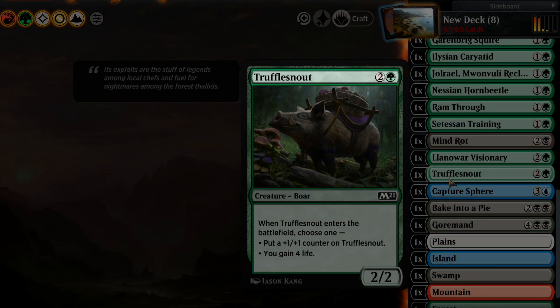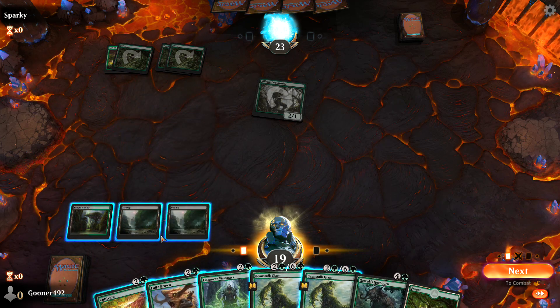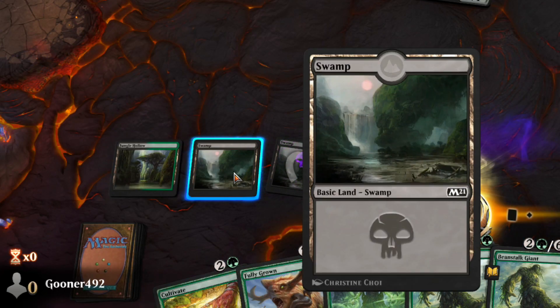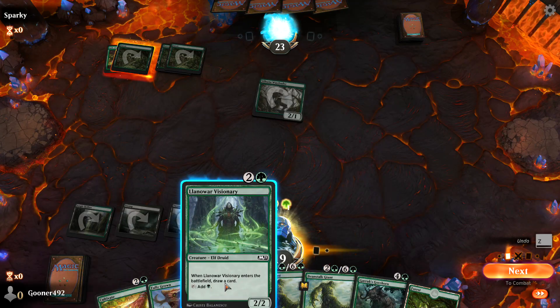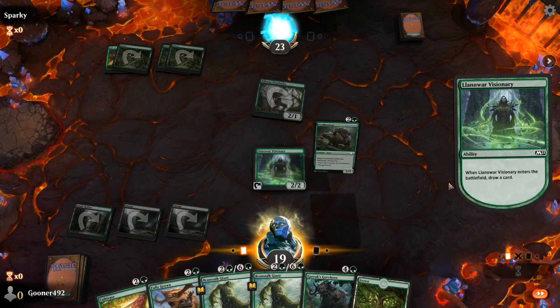The logical next question is: how do I get mana? There are cards called Land which can be played once per turn and tapped once per turn to generate mana. The act of tapping is common across Magic the Gathering, and it essentially means you're using the card. Once a card has been tapped, it can't be used again until it untaps at the beginning phase of your next turn.